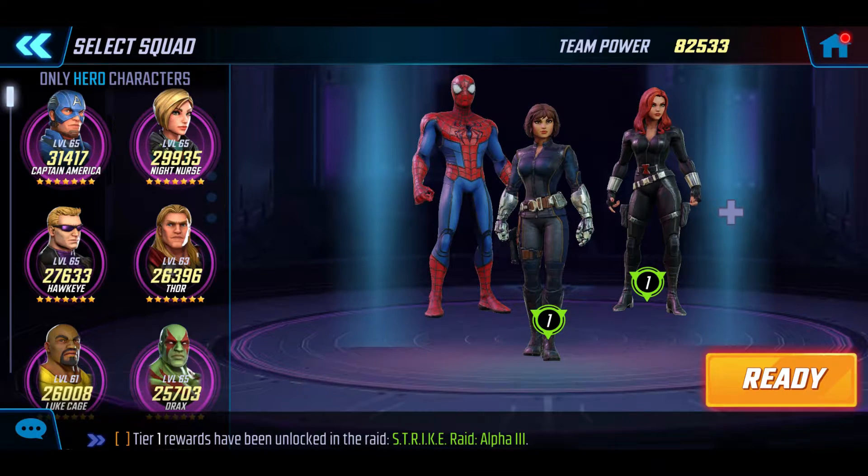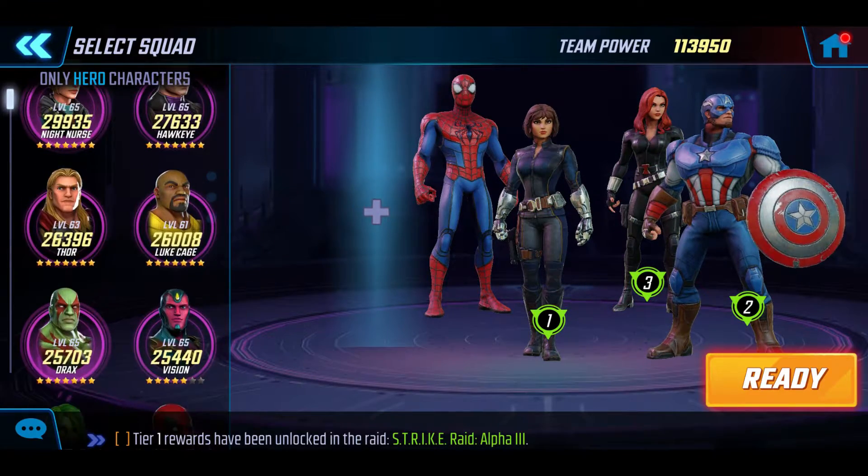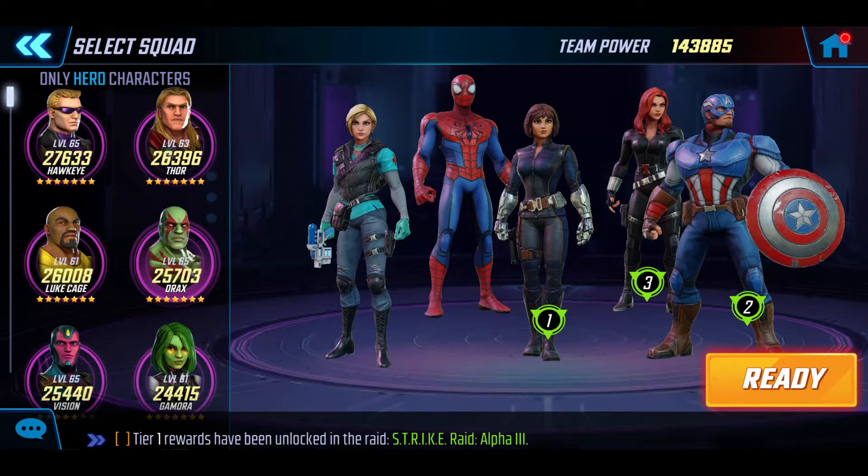We've got Cap on 31,000, 7 star, and then the final character — we need our survivability — we've got Night Nurse on 29,000 on the outside. So that's the team we'll be running with. Let's now show off the enemies we'll be facing.